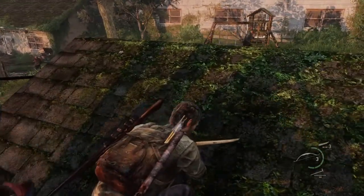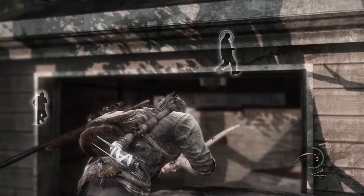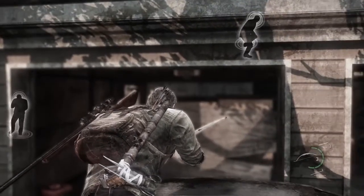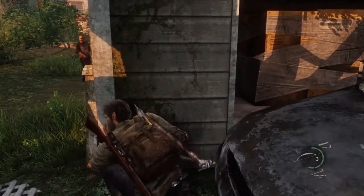He's probably gonna walk across that plank and onto the roof of this garage, so that's probably gonna be a no-go. We're just gonna monitor him, and eventually move on to the next one, just dodge as we go.